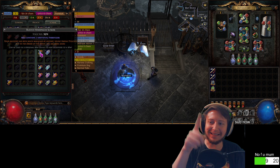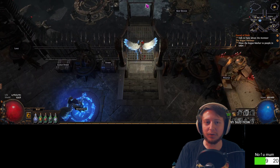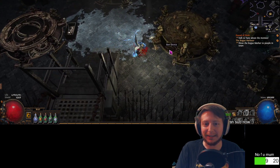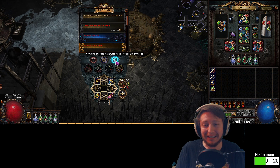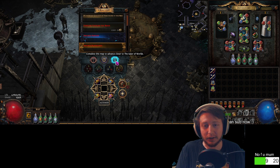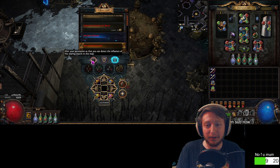Elder scarabs suck — do not use elder scarabs when you're juicing maps. When you use an elder scarab, you're not going to be able to get any other influence in your map. You might as well get free Eater of Worlds monsters and altars, which are incredibly powerful and give free scarabs and whatnot. You can get free influence, but if you use an elder scarab, Eater of Worlds or Searing Exarch can't show up.